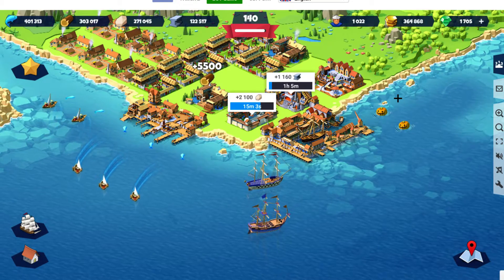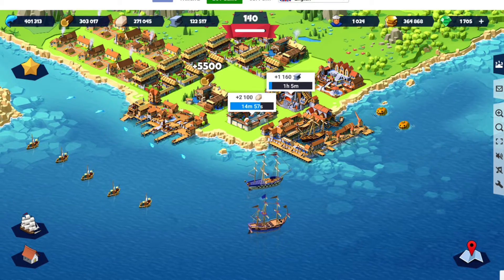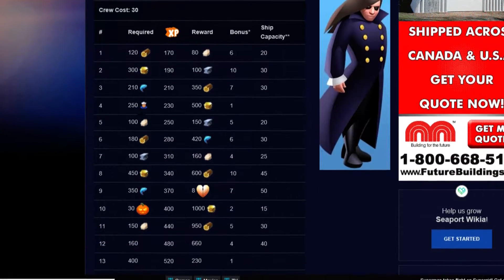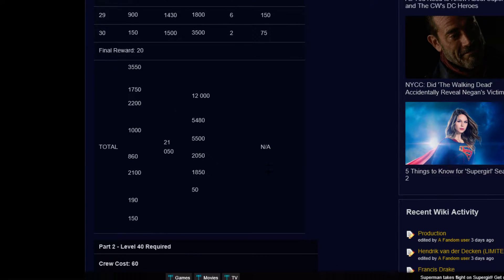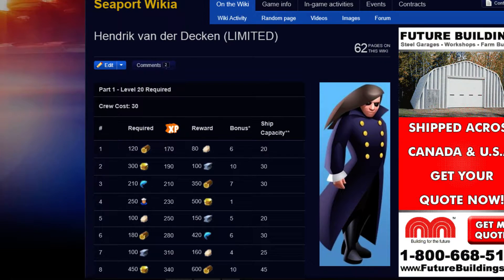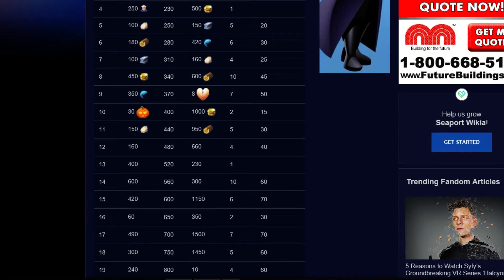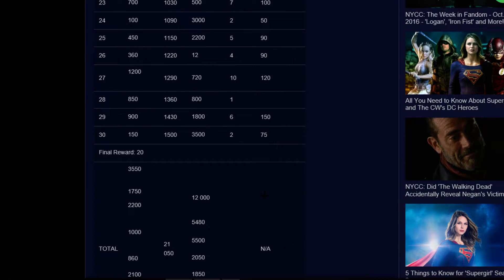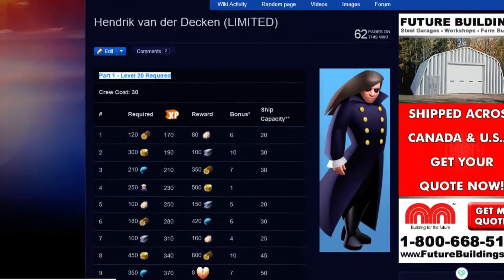Now on to the next point: these time-limited missions. When I look at the wiki site that talks about what each mission gives and how much you get in total after the first NPC — part one — and how much each of them costs, you do make a profit. You do gain something; you don't lose something. You also get gems. I don't know why the icons aren't showing, but that's very strange.